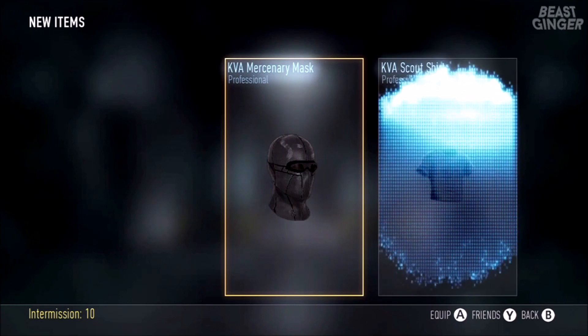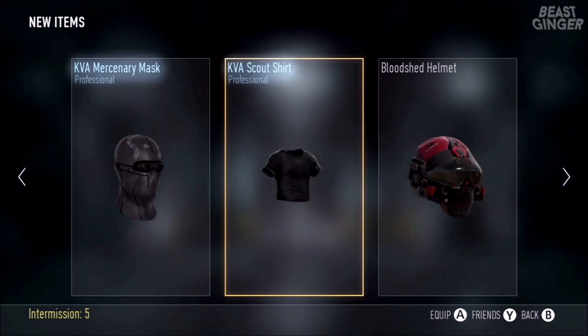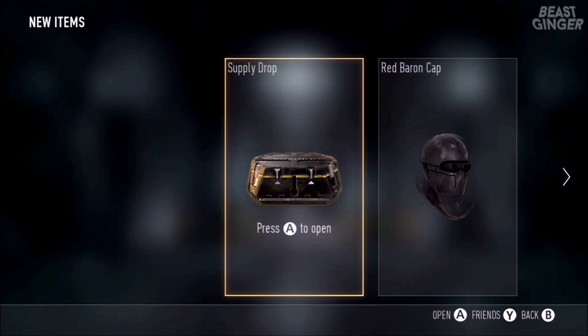Now we have a KVA Mercenary Mask, a KVA Scout short sleeve shirt, and an AM R9 Shorty — a five-burst submachine gun, up in fire rate, down in damage. Not so good, probably just gonna sell that for some XP.